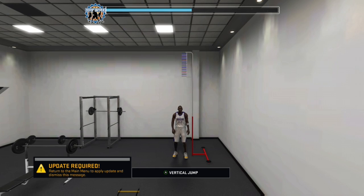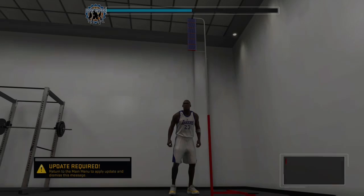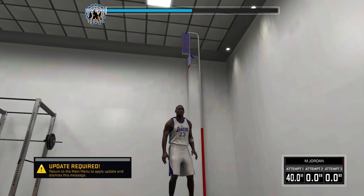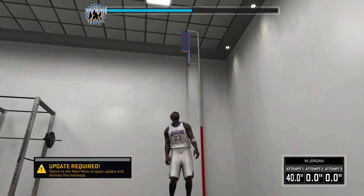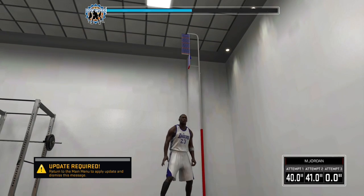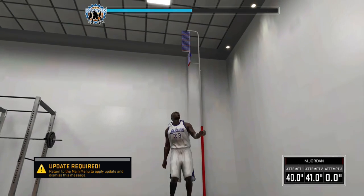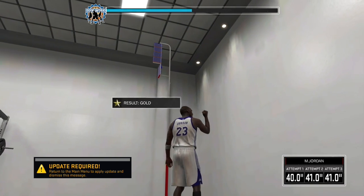Hey guys, we're back with another tutorial. I'm going to show you how to raise your attributes as fast as possible in your MyCareer. First thing you do: go to the gym and do two sets of verticals. Once you do those two, your blue meter — the 'doing work' meter — is going to fill up.